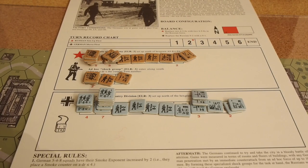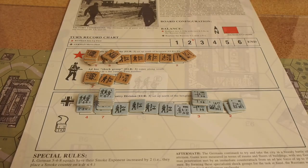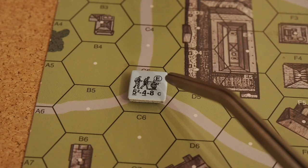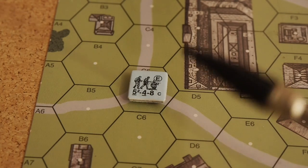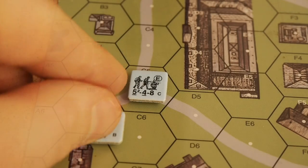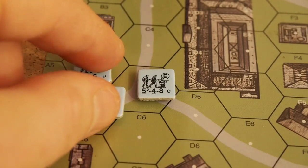Meet the men! I've picked out the counters we're going to need. Here we see a full squad of German elite units. I know it's a full squad because it has a picture of three guys. As opposed to half squads, which show two guys — so two half squads make up a full squad.